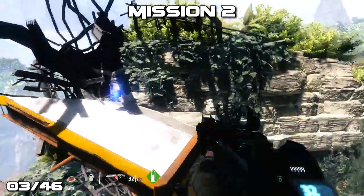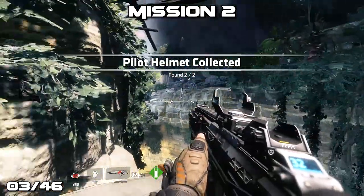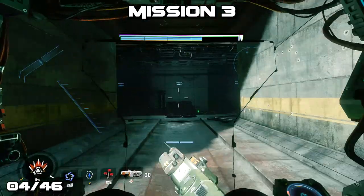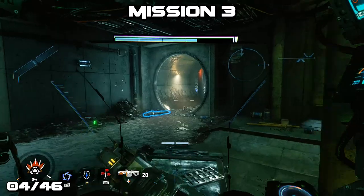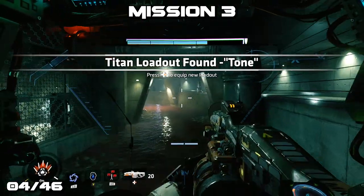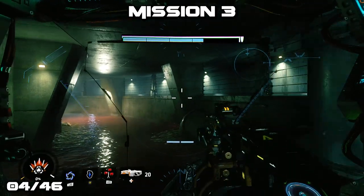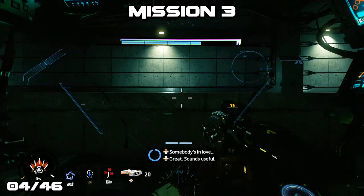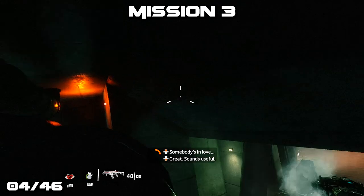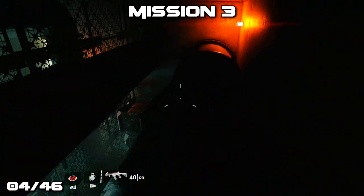After making a little bit of progress in mission 3 you should notice this large structure in front of us with three different areas we can go into. Just go in and then turn to your right — you'll find a new loadout called Tone. Then you're going to want to disembark your Titan. Make sure you disembark directly on the pipe to your right-hand side or else you'll take damage when you touch the sludge.